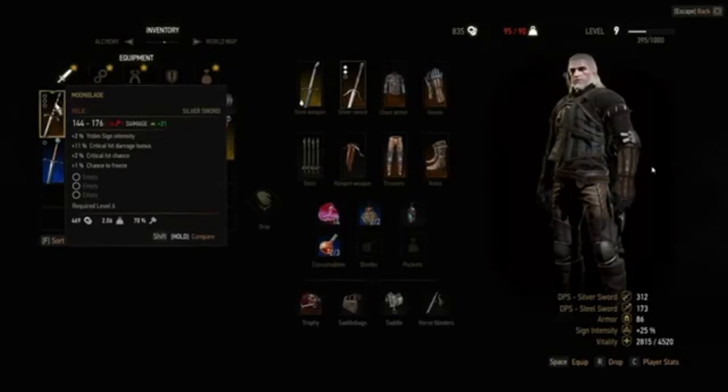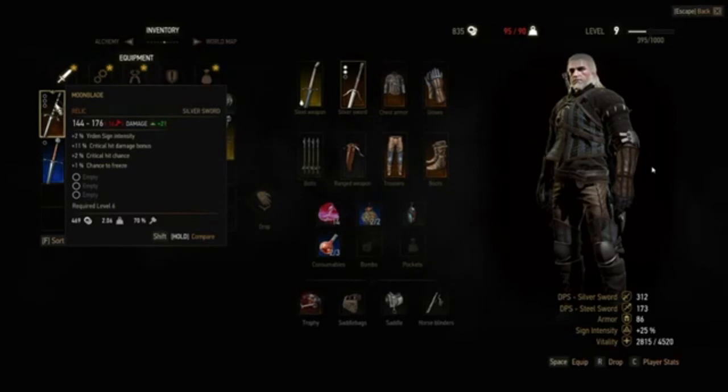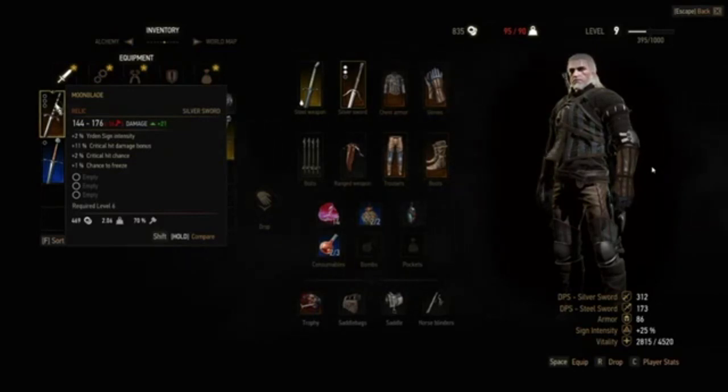For these modifiers, it rolled 2% for the Yrden Sign Intensity, 11% for the critical hit damage, 2% for critical hit chance, and 1% for the chance to freeze. I believe the max rolls are: Yrden Sign Intensity is 5%, critical hit damage is 15%, critical hit chance is 5%, and chance to freeze is always 1%. There are always 3 sockets. The damage, modifiers, and required level can change, but the sockets and chance to freeze stay the same. Go ahead and check out this sword — it's pretty handy when you're fighting wraiths. Just equip it and use whatever runes you've installed in the sockets to really do some damage.